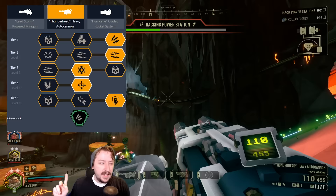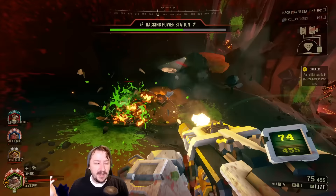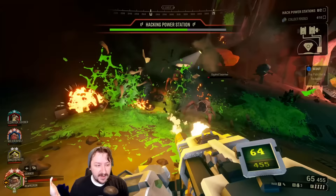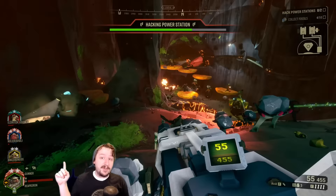Extra AoE radius in Tier 4 — both of these are really good too. And then damage reduction in Tier 5; again, all of them are really good. The Auto Cannon generally just has good mods and good overclocks, so it's really difficult to suggest something that's not going to be good. I would say play around with all of these with each of the overclocks and see what you end up liking. This is what I took just so that I could have some more crowd control.